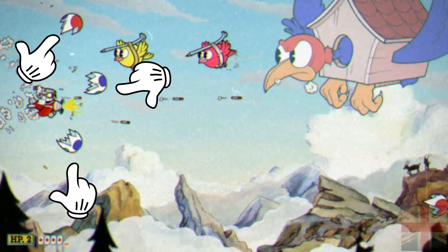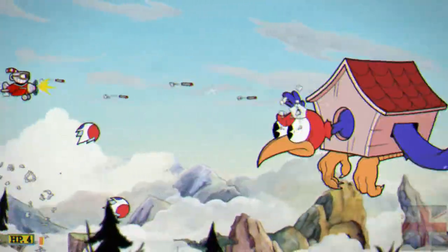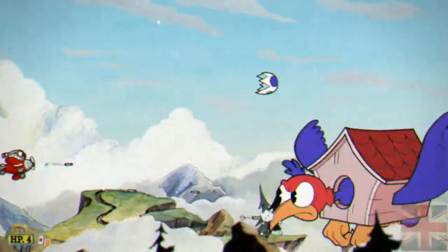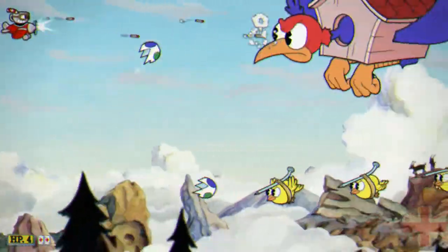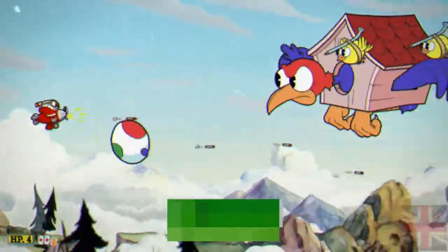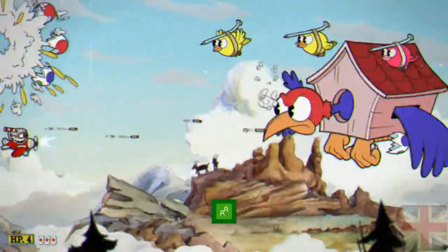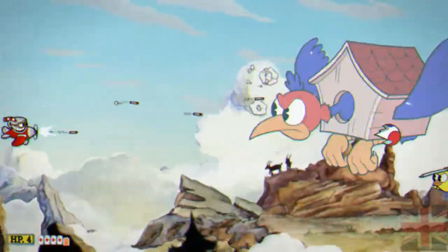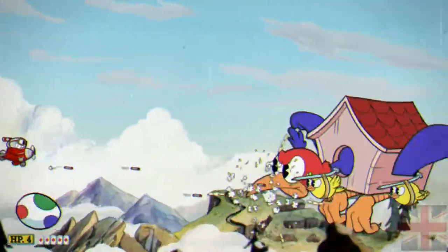So it's quite easy to dodge if you're at the very edge of the screen. And when he shoots his bullets, it's not that hard to dodge since you're as far away as you can be from them — it's not easy to miss. Also, make sure to parry the pink birds that fly from the right to the left.